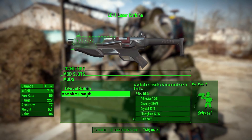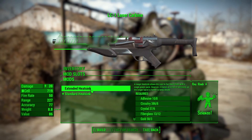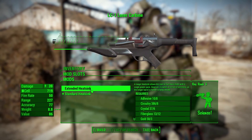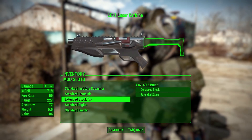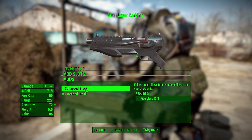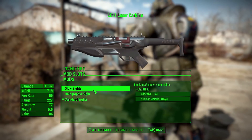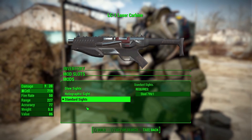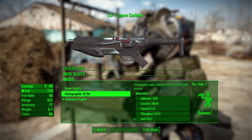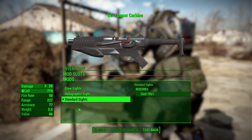Next is the heat sink category, which is effectively the barrel. We have a standard compact version that's apparently easy to handle, and an extended heat sink — the longer rifle — which gives more shots per power pack but apparently costs accuracy. For the stock, we have either an extended standard or a collapsed version for greater mobility at the cost of stability. The sights category currently offers a standard sight, a glow sight, or a holographic sight — I really hope we get more options here.